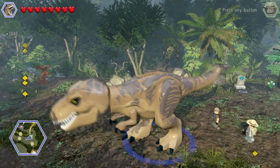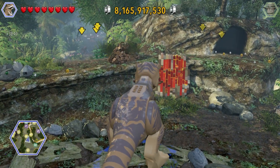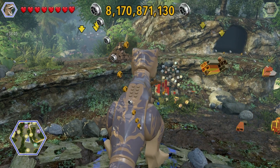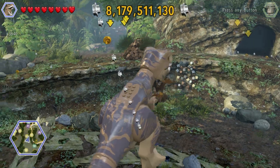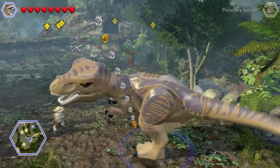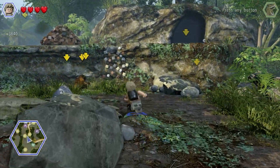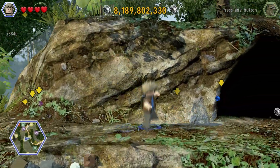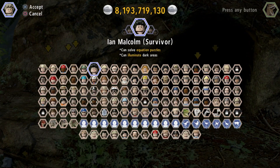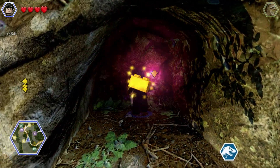That does remind me that I was wanting to look into getting invincibility, if that was one of the options — which I believe it is. I'm just looking around to see if there's anything around here before I go up there. I have a feeling there's a gold brick inside this dark area. Switch to Ian and get this gold brick.